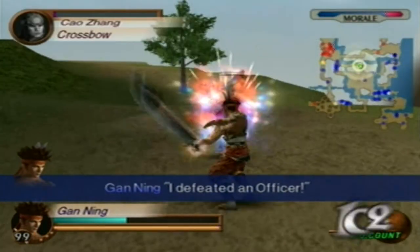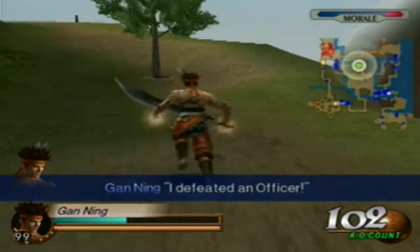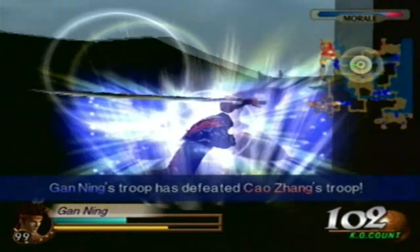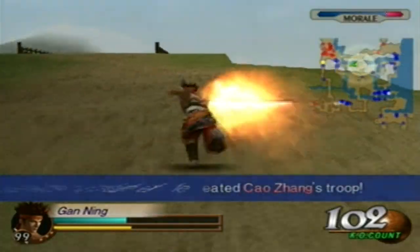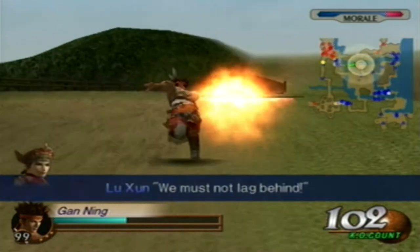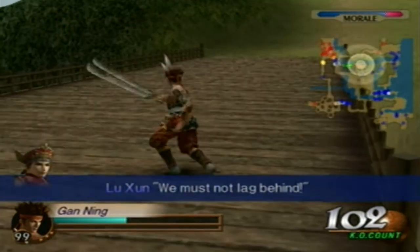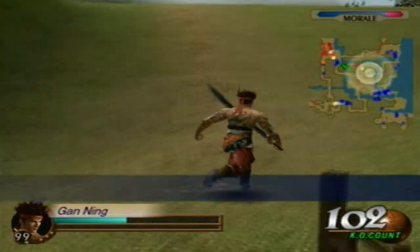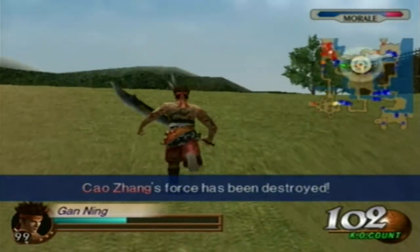Alright, Cao Zhang's down. Now we can go ahead and defeat Xu Zhu and Cao Cao. I know I'm wasting a Musou attack but I'm going by foot, because all I have left is these two and that's it.